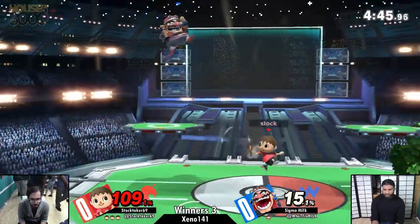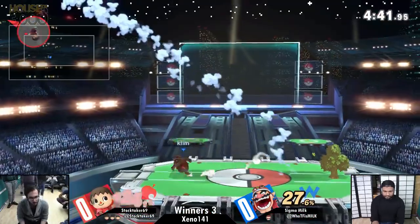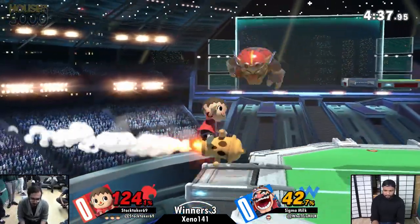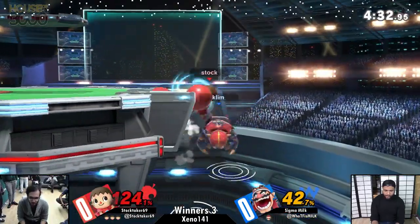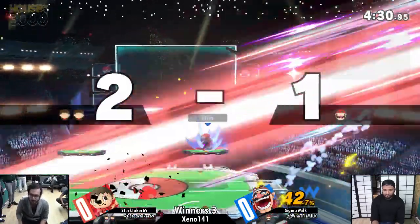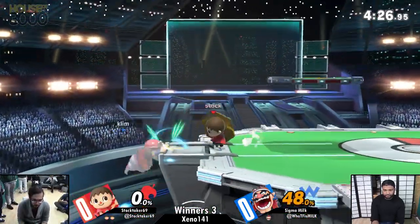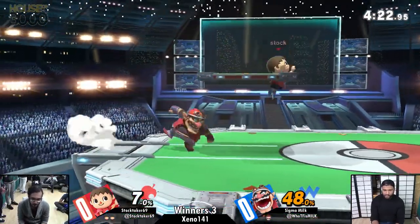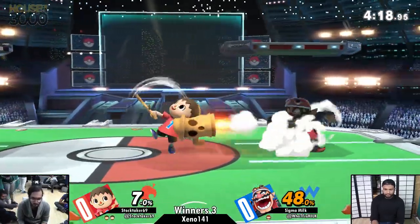Right now we're seeing Stocktaker slowly chip away at his opponent, getting already a three-stock comeback. Stocktaker is being very, very careful to survive as long as he can — he side-B'd all the way to the side so he can grab the ledge. I think Stocktaker assumed that the tree was still up so he could go right into it, and going to the ledge was ultimately his demise, but it's nice to see Lloyd Rocket get a good amount of use, just because that's also been changed.